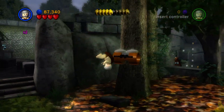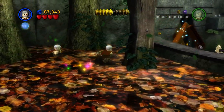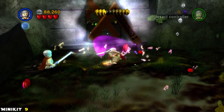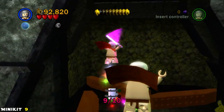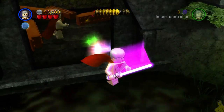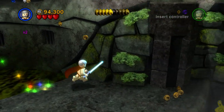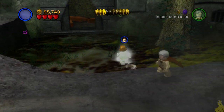On the other side we find a power orb which gives us the attract studs ability as well as invincibility — I've been told it's got a 2x as well, so I'm not sure if we're getting four times right now or just staying at two. Drop down and you'll notice some droids guarding this little cave. Use the Force to remove the blocks preventing our pathway, get inside, and grab mini kit number nine.